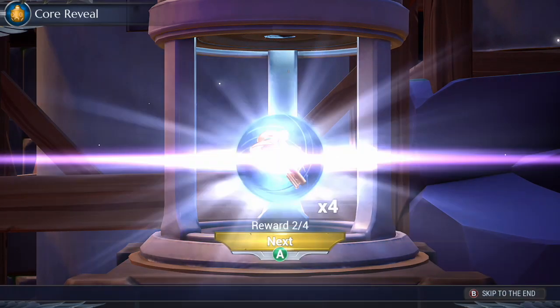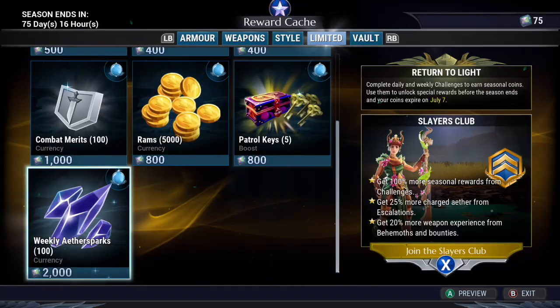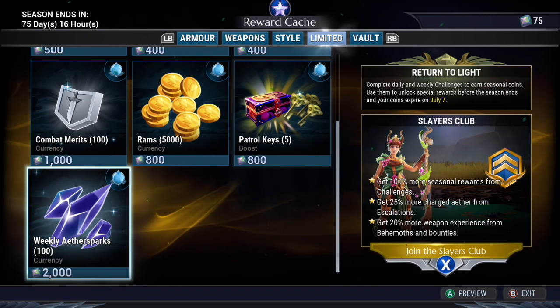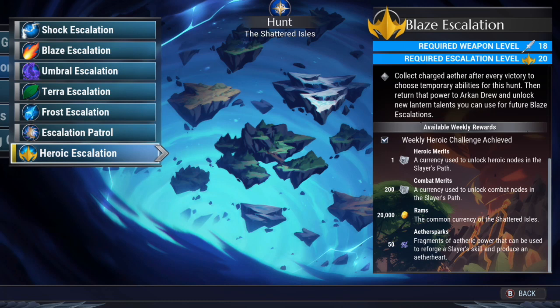Aether sparks can be acquired through opening up daily fountain cores, island events, opening patrol chests, buying from rewards cash through seasonal currency, slayer links, mastery rewards, and doing the weekly heroic escalation.